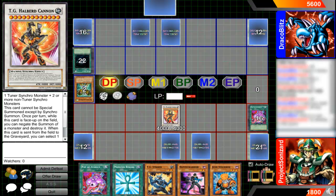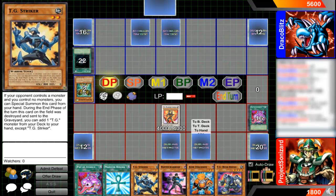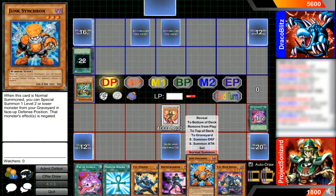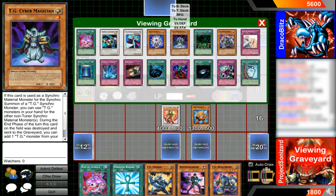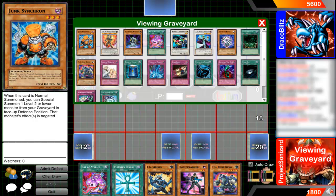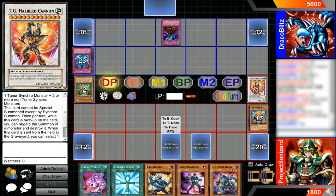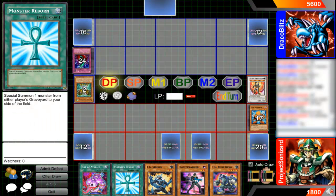It's a really great effect — he can negate any summons. But he knows this, he certainly does. I think I never get to direct attack with him, so that's shameful. Anyways, he banishes me so I have to send Halbert Cannon out of play, which means I can't use him anymore. Aww.